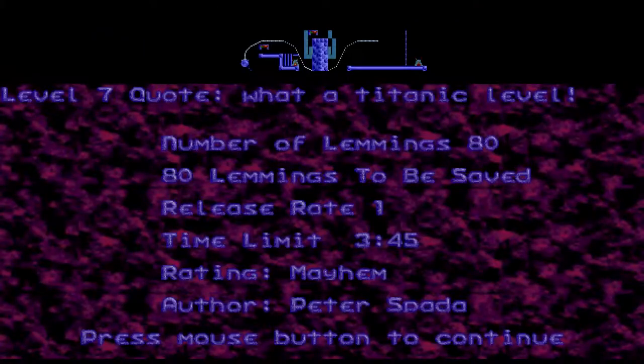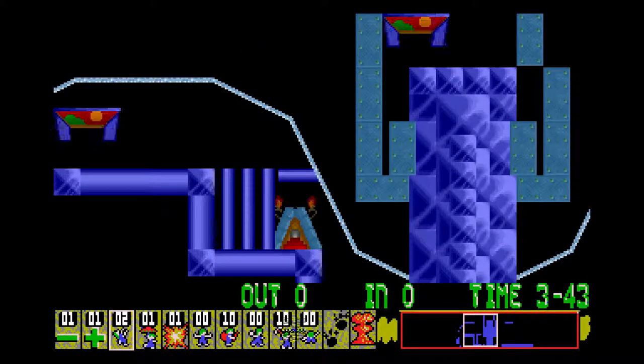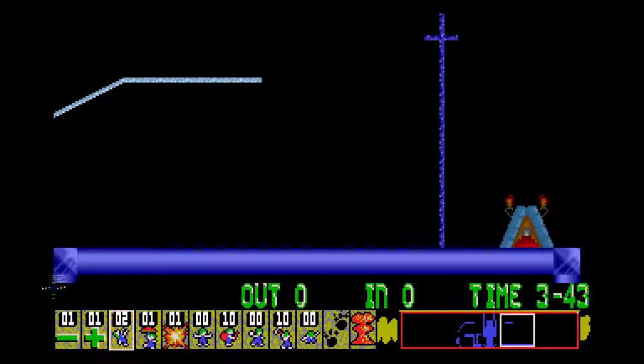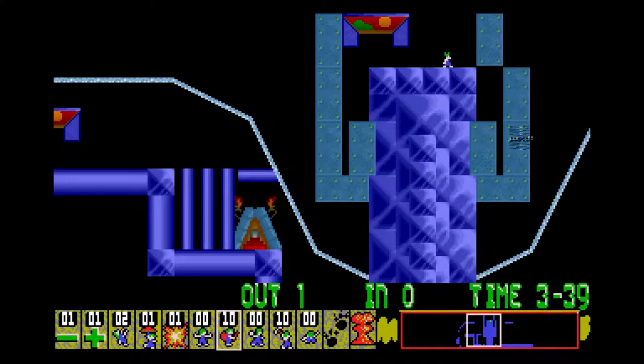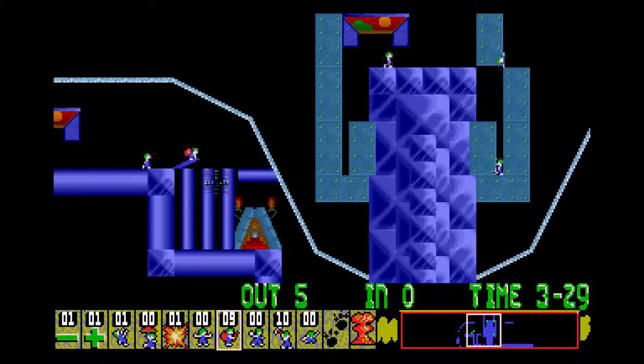So we're on to level 7 now, which is 'What a Titanic Level'. We've got 80 lemmings, we've got to save all of them — and mostly with miners. I'm building this part on the right here, meanwhile I'll deal with this.